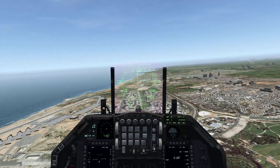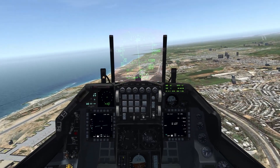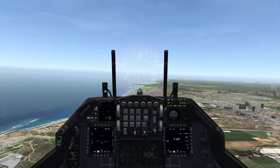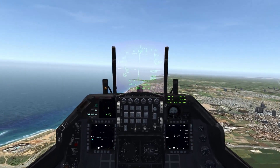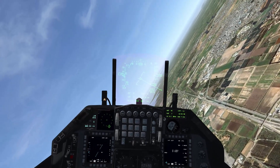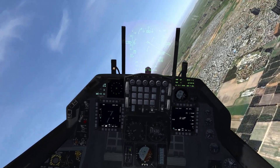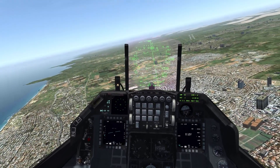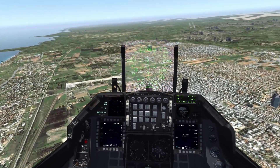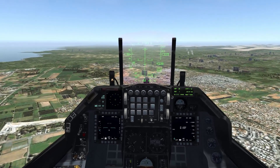That's all you really need to do to use CCIP mode in BMS. Remember: if you're too slow or too shallow, you'll get this horizontal line — in which case you still put the PIPR exactly on what you want to hit, but you need to fly the fall line exactly while holding the pickle button. If you are going fast enough or you're steep enough, the line disappears, and whatever you point at when you drop, it'll fall.